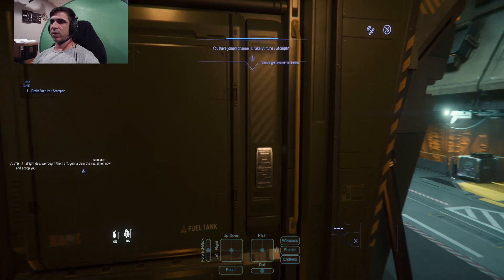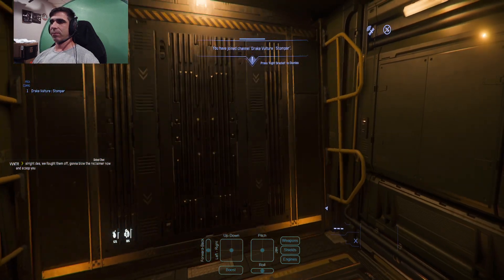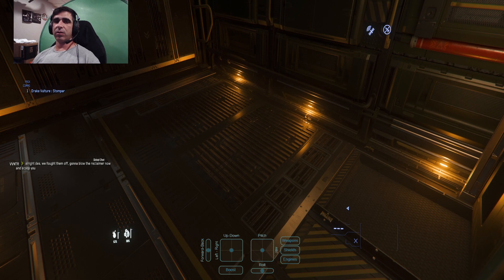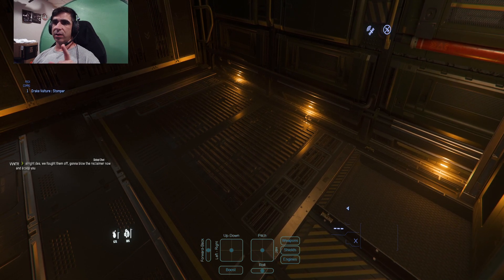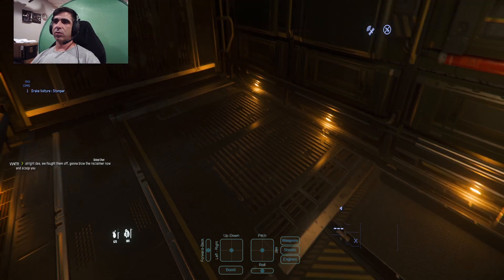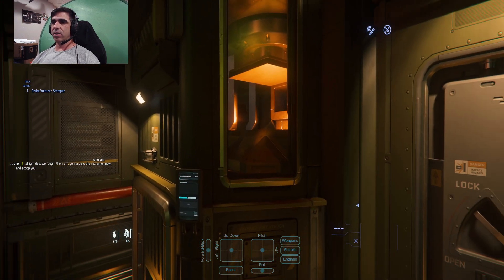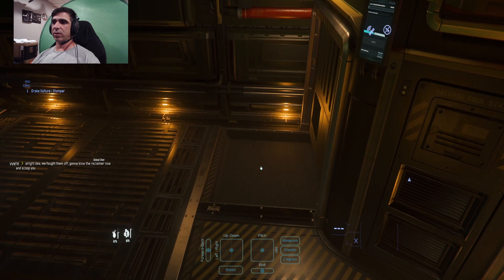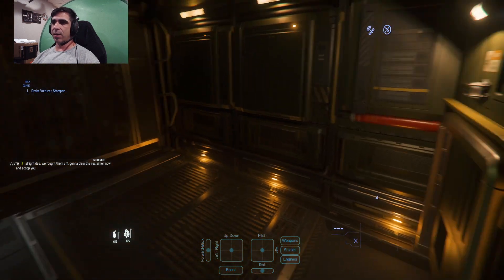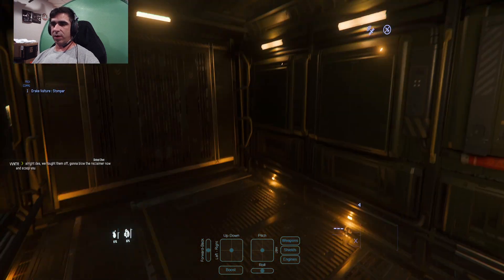We're going to come inside here and close the hatch so we don't end up with any random issues. As you come in here, you're going to notice you have a cargo grid right here — that'll fit 12 SCU of cargo. So you can basically fit two stacks of six cargo boxes — 12 SCU. As you salvage, this little device here makes cargo boxes and spits them out one at a time. Then you've got to come back here with a personal tractor beam, lift it up, move it onto the grid, and then expel the next one, lift it up, move it on the grid — rinse, repeat.